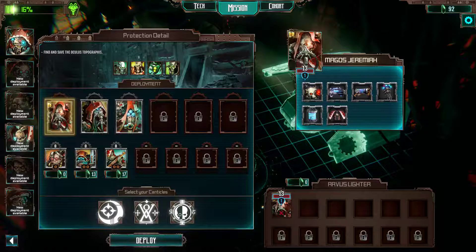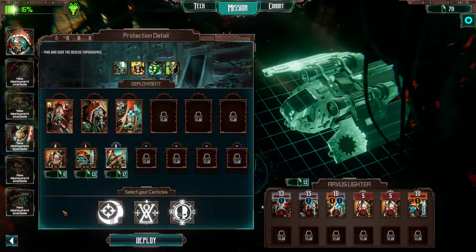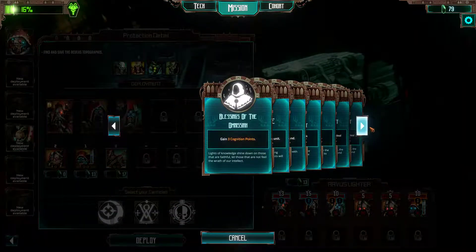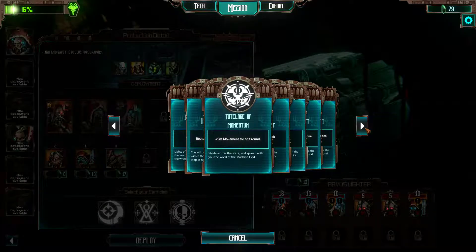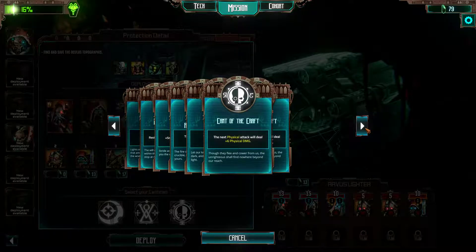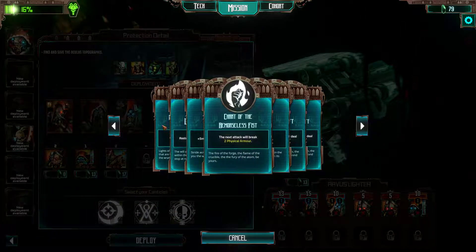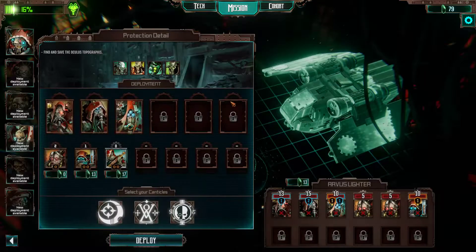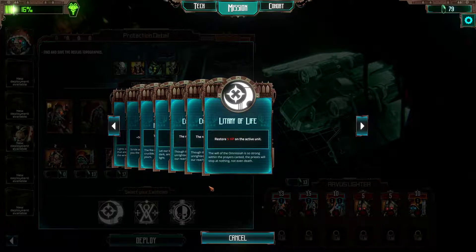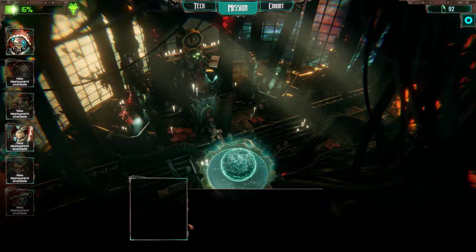So who shall we deploy? Of course all our tech priests. I'd go with one Skitarii Ranger and two servitors just for good measure. Any good canticles we can use? I think I like the healing ones — we have the better healing one here. We have three people with us, let's try and do this.